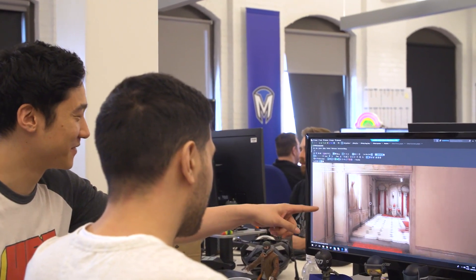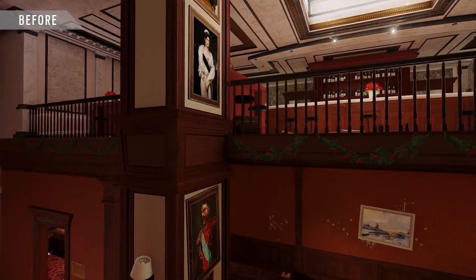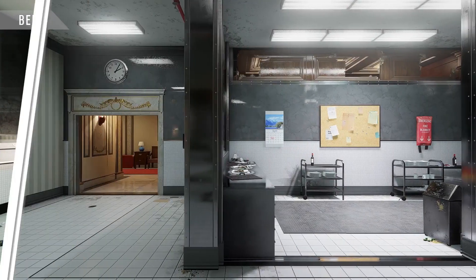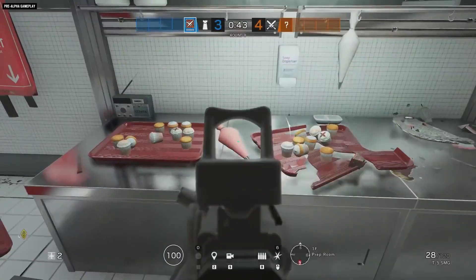In Operation Phantom Sight we decided to rework Café. We have data that tracks the win rate ratio between attackers and defenders for each map and for each objective site, and we wanted to change the way this map is played. We play the game a lot so we know certain aspects that are a bit frustrating. For example, in the bakery we wanted to close a lot of the windows because players didn't really like just staying outside waiting to get a kill.